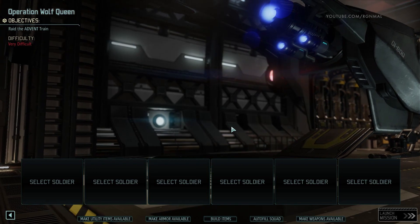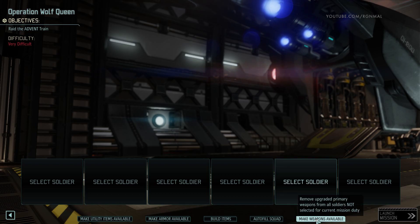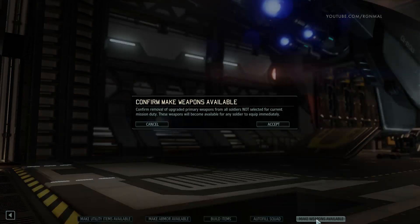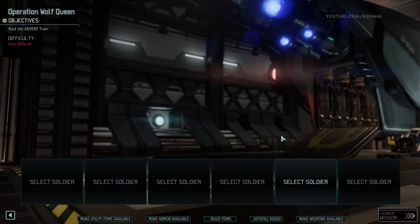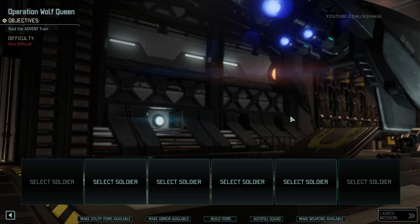I did add another mod that I didn't mention last episode — it's now in the list in the description. It's by Wasteland Ghost, the same Wasteland Ghost who did the free camera move mod and was a member of the XCOM Long War team. You click on it and you can make all weapons available. Why that's not in the game by default I don't know, but it makes loadout management a lot easier. I'm going to make a quick cut and be back once I've got a team put together.